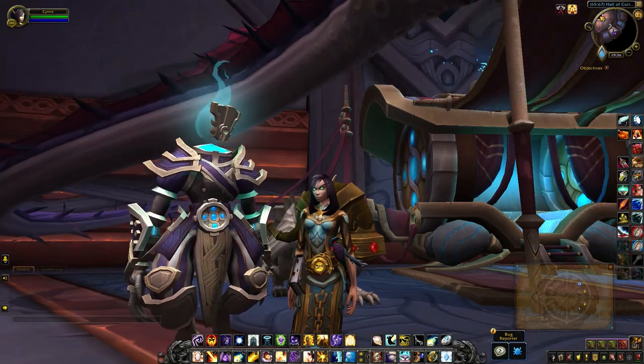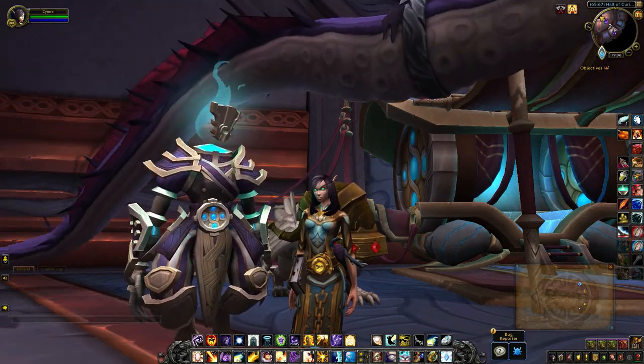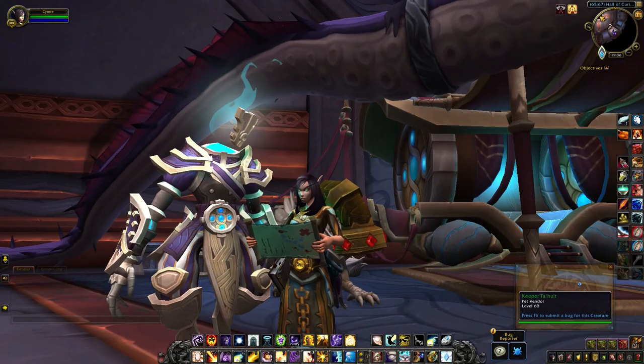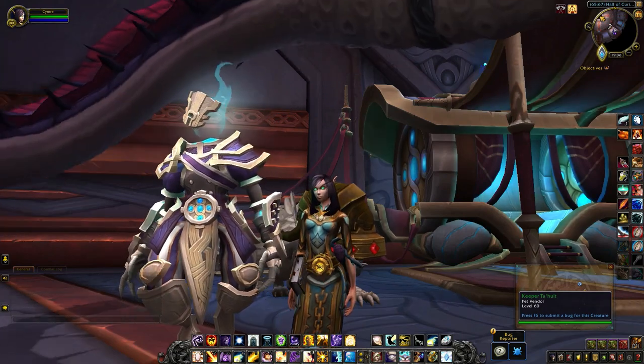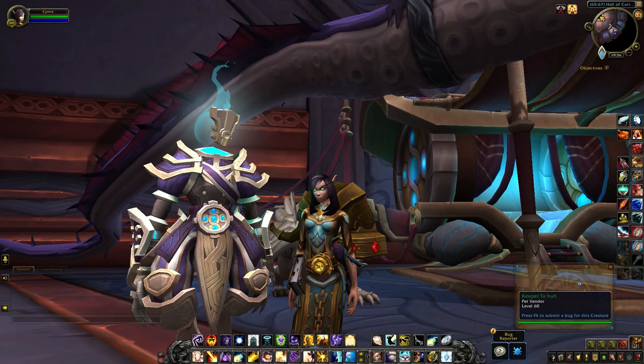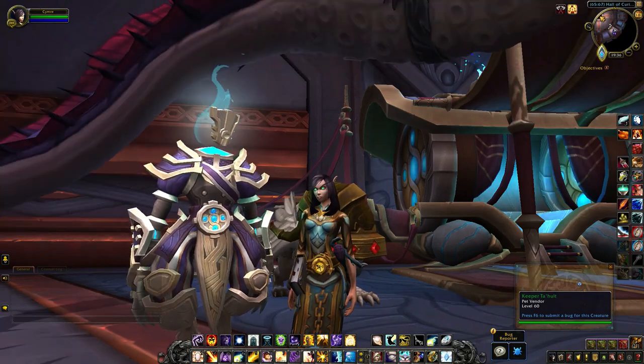Hey guys, so I'm currently standing in the Hall of Curiosities in Oribos, which is right here on the larger map. The guy I'm standing next to is Keeper T'Hult, who sells four new pets in patch 9.1.